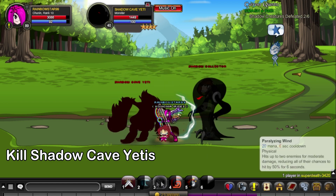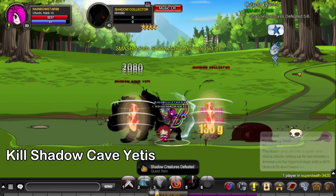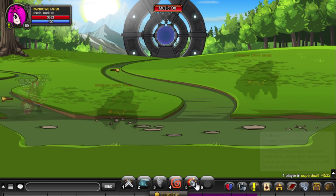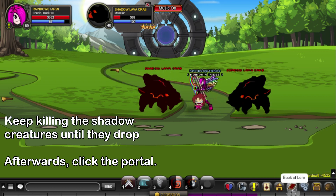You're gonna kill six of these shadow cave yetis. For the second quest and these drops, we're gonna kill the shadow creatures.